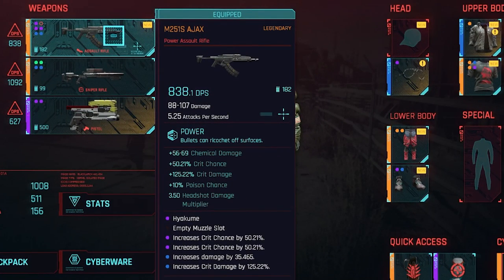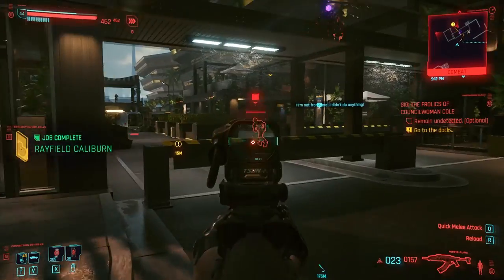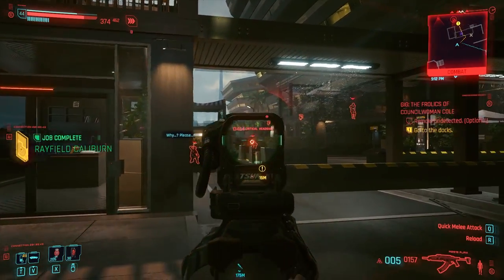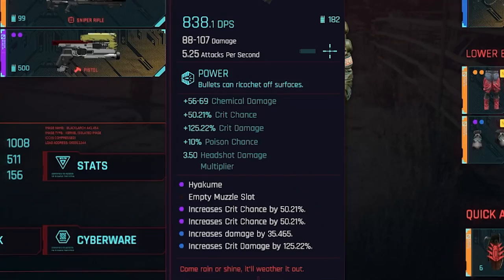I believe I bought it from one of the gun shop vendors in the world as a legendary item. It comes in at around 400 DPS and I've upgraded it so that it's about 838, though it does change every now and again for some reason. The biggest kicker about this gun is the really high crit chance — a base crit chance of 50%, crit damage of 125%, and a headshot damage multiplier of 3.5. The 10% poison chance is also nice but usually people are dead long before they even die of poison.